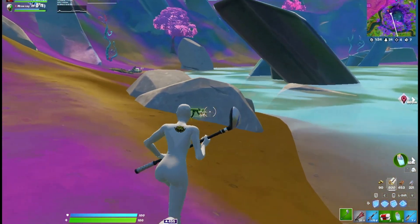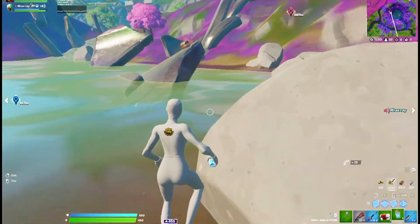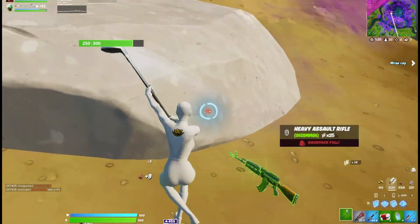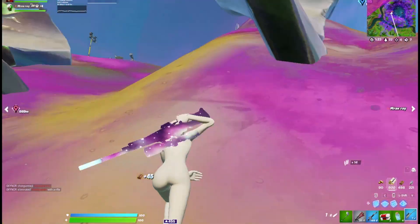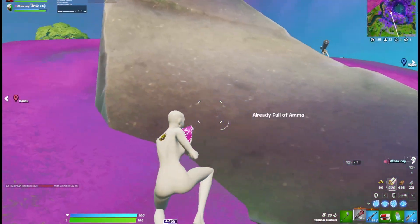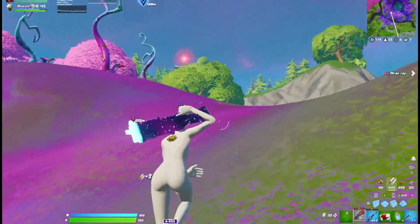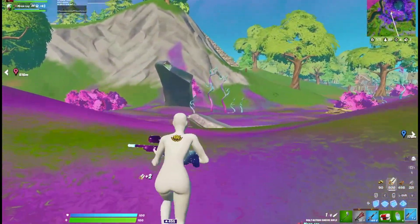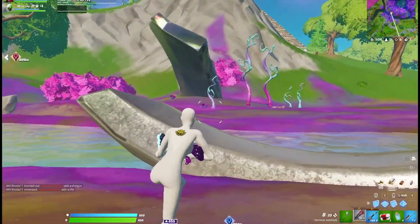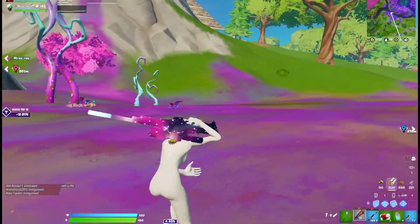Rotate to the dead side of the zone pretty much always. You don't need to do this if you're w-keying, but I think it's a better idea. When you're rotating early, get ready for fights because people will want to engage you. Get into a fighting mentality by making sure you're warmed up — that's pretty much it.